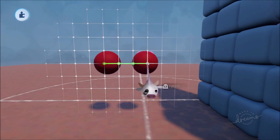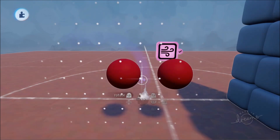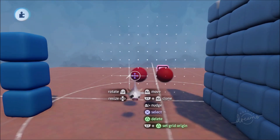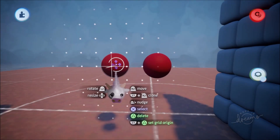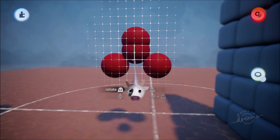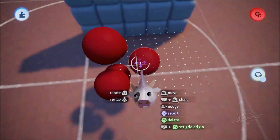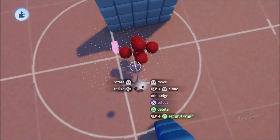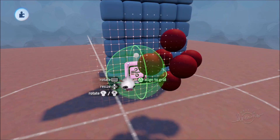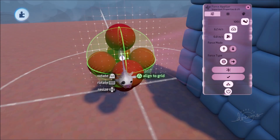Now I'll make a copy with L1 and R2 and put them in a group — that way when we have a whole bunch of them, I don't have to group them all later. I'll place one on top, align it to the grid with R2, and arrange them in a cross shape, adding pieces on each side to create a geometric arrangement. What we want is a force applier applying its zone of force directly in the center of this geometric shrapnel shape.